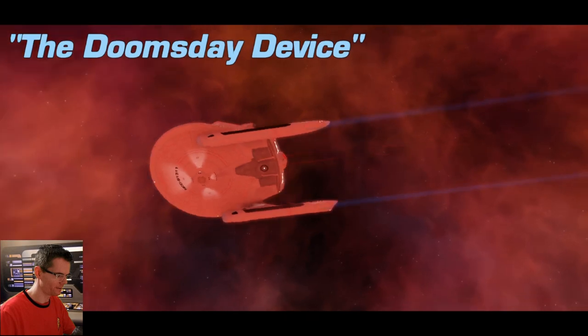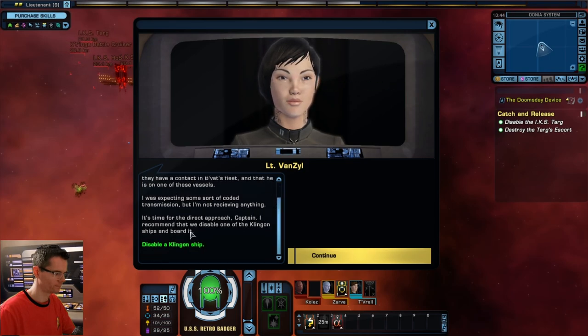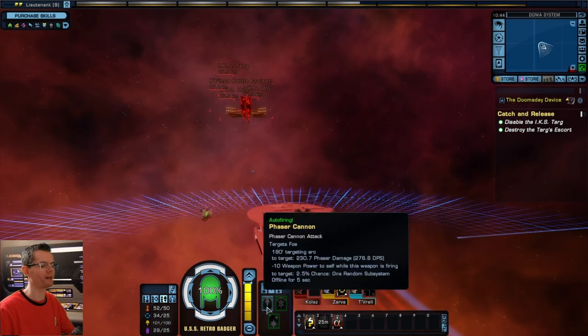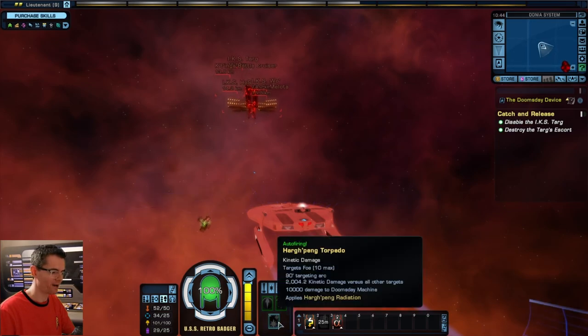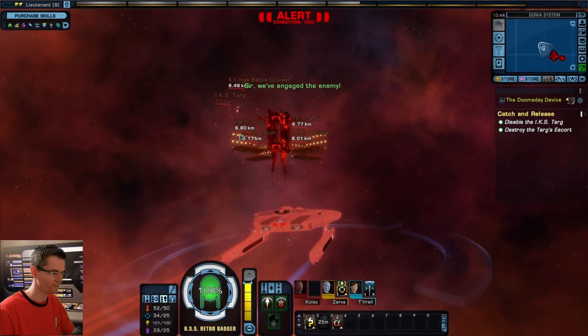Here we go in our Miranda class. We're gonna disable a Klingon ship. You may notice I have some different weapons — we have the phaser cannon, photon torpedo, and also the Harpeng torpedo. That's actually what's given to you after you fight the Doomsday Machine, but I thought I'd just equip it anyway. You need that torpedo to do damage to the Doomsday Device.